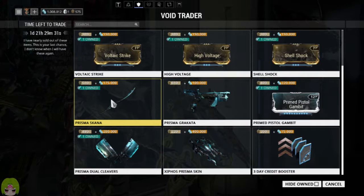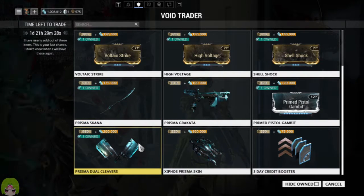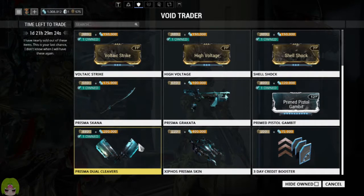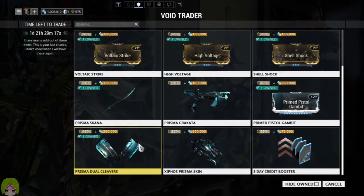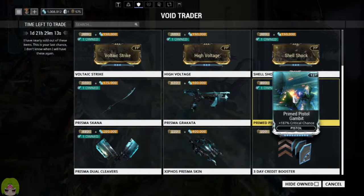Prisma Dual Cleavers — I highly recommend them. Great weapon, definitely recommend. They are amazing, probably one of my top melee weapons. And then Prime Pistol Gambit — go ahead and pick that up if you can as well.